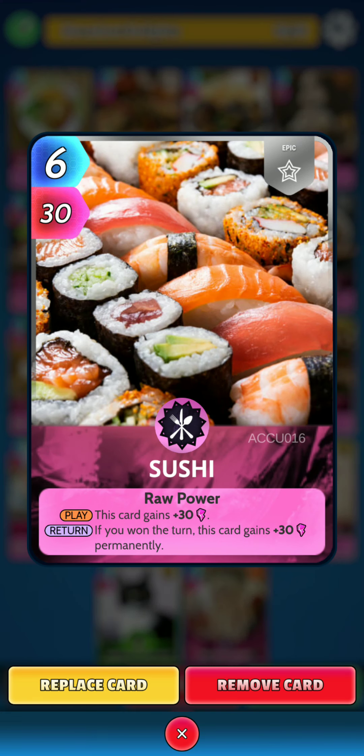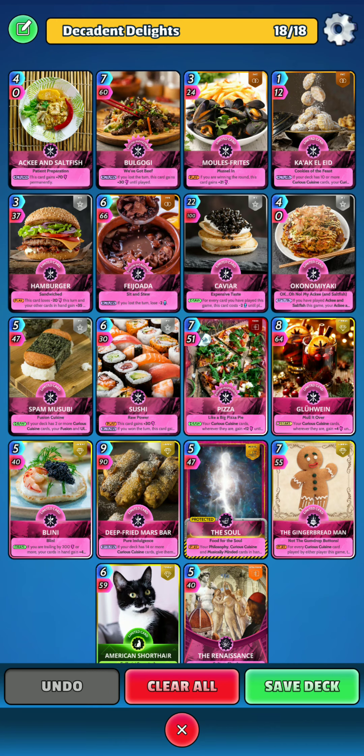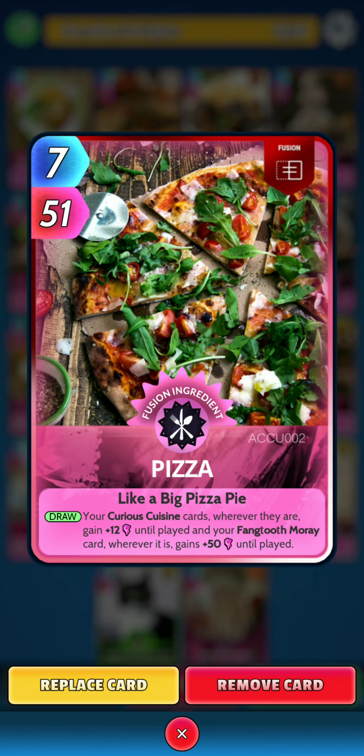Next is Sushi. On the play, this card gains 30 power. And on the return, if you won the turn, this card gains 30 power permanently. Next is Fusion Pizza. On the draw, your Curious Cuisine cards, wherever they are, gain 12 power until played. And your Fangtooth Moray card, wherever it is, gains 15 power until played.